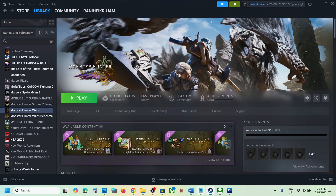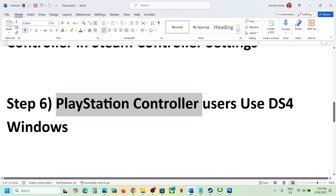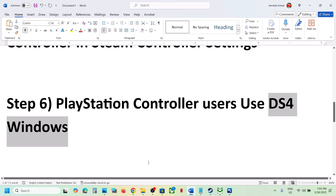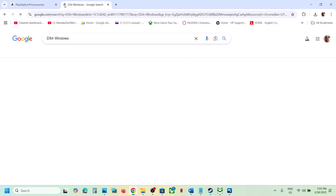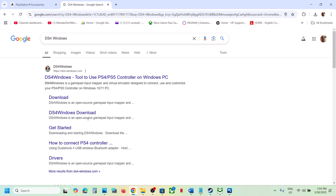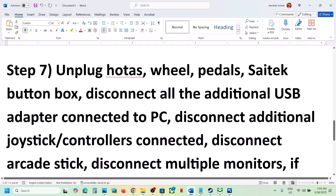If still not working, PlayStation controller users can use the DS4Windows application. Search for it in Google, install the application, configure your controller, then launch the game and check.